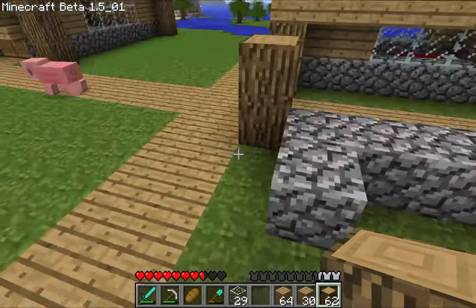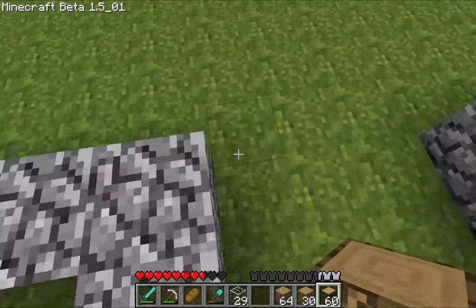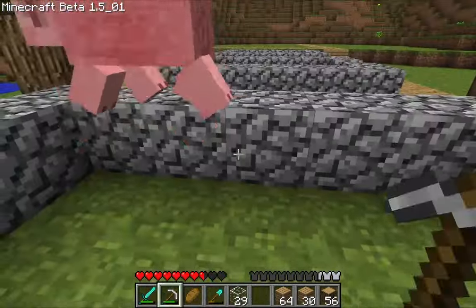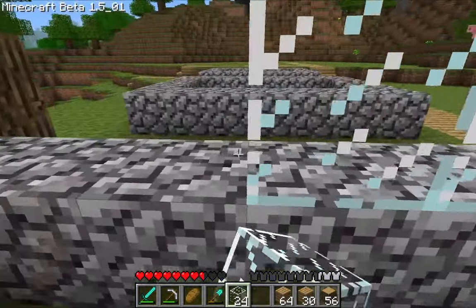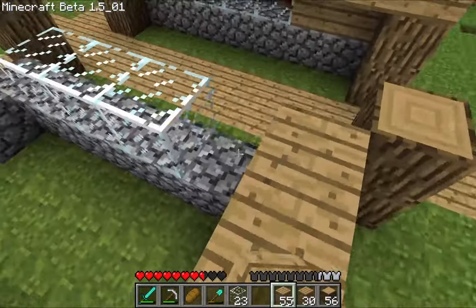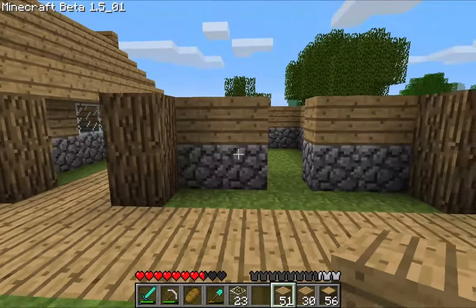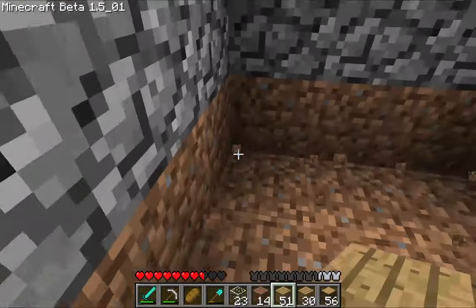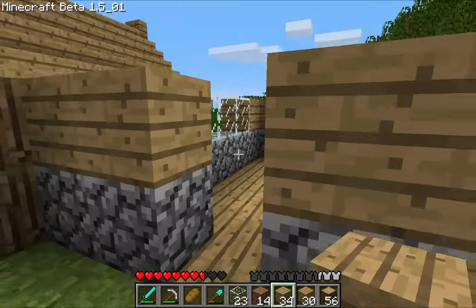I'm adding in these supports that would hold up the roof — it just adds some extra dimension to the building. Then you add in the glass, which of course gives us our wonderful windows. So now we add in the beautiful wood like so, and now that's our walls done. So we do the ground — just normal Minecraft building.